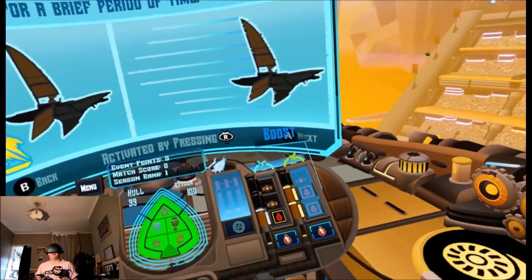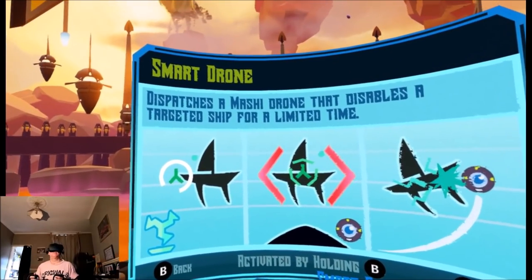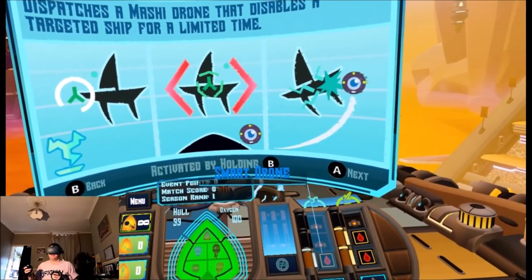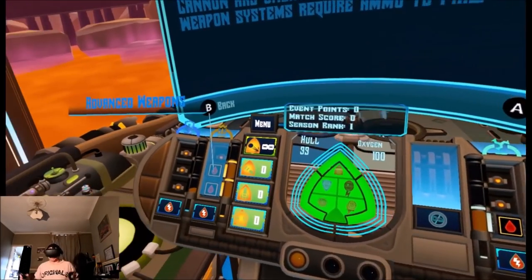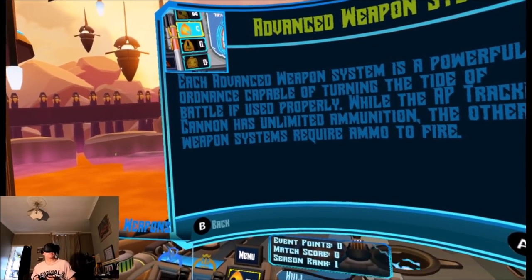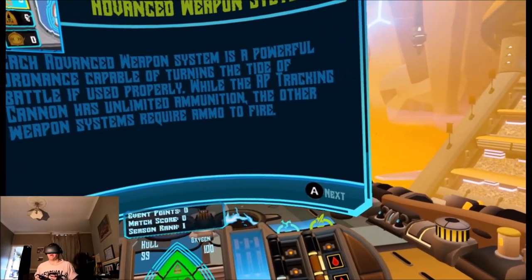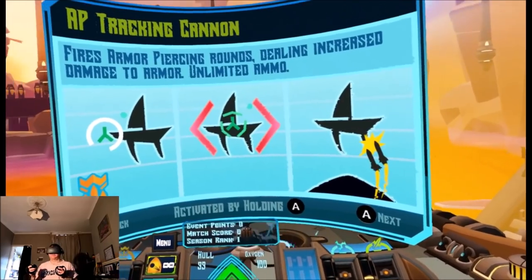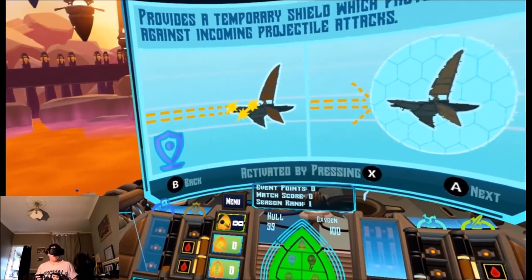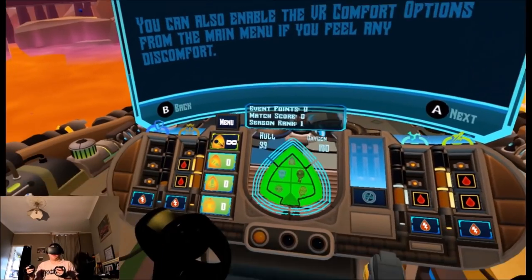Activate boost to gain a massive increase in speed for a brief period of time. So if I hold down the right thumb stick I get a boost. Smart drone dispatches a drone that disables a targeted ship for a limited time — activate by holding B. Advanced weapon systems are powerful ordnance capable of turning the tide of battle if used properly. While the AP tracking cannon has unlimited ammunition, the other weapon systems require ammo to fire. It fires armor-piercing rounds dealing increased damage to armor, activated by holding the A button. Over shield provides a temporary shield which protects against incoming projectile attacks.